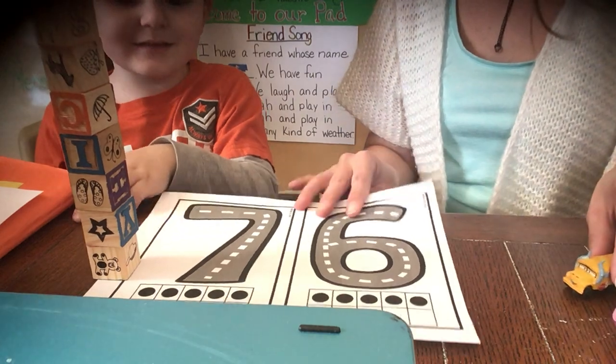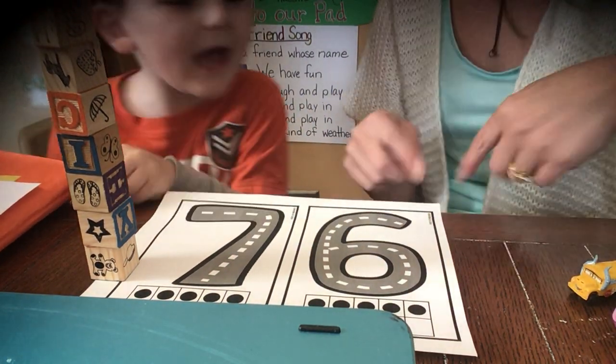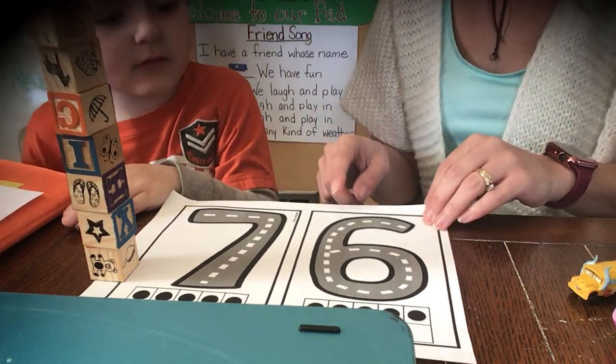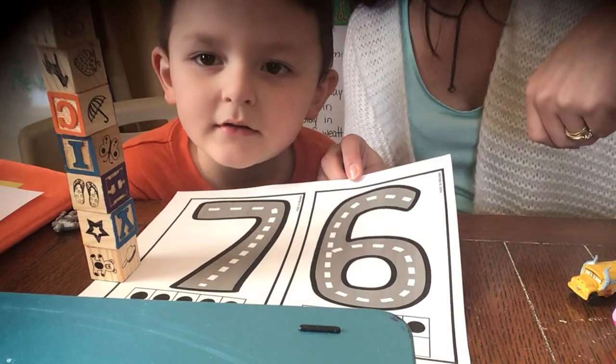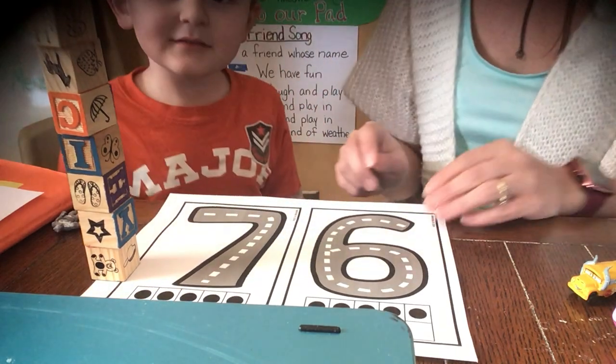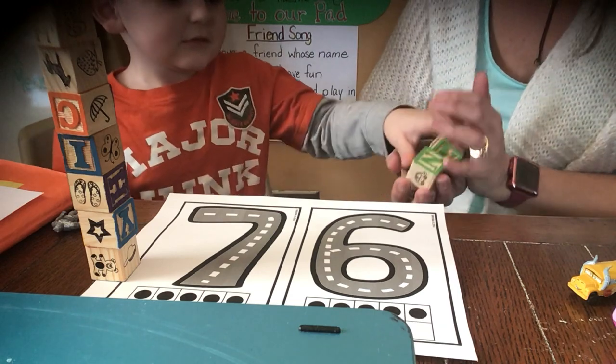How about this one? Look, we got this number — do you know that number? Nine? Well, it's upside down — six! Six. It's upside down so that they can see. Alright, so we're going to take six and make a building with six blocks.